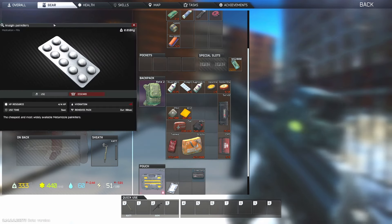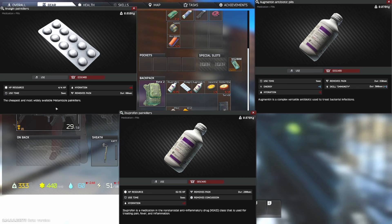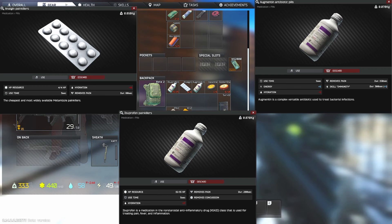Next up we have painkillers. The Anorgan is your starter painkiller — you get four pills and they only last 80 seconds, taking three seconds to use. They do remove some hydration. When you take painkillers your PMC is able to ignore pain — so if you have a broken leg and can't run, you can take a painkiller right before or during combat and you'll be able to move around even with the broken limb for a limited time.